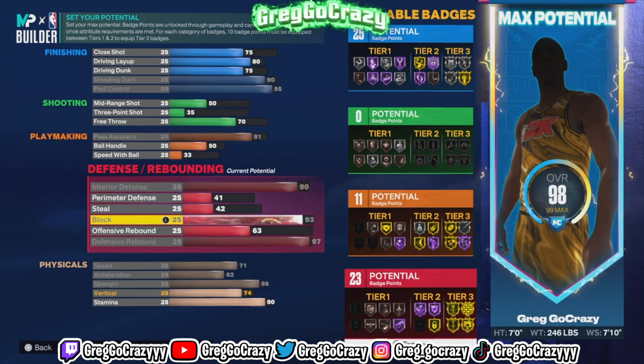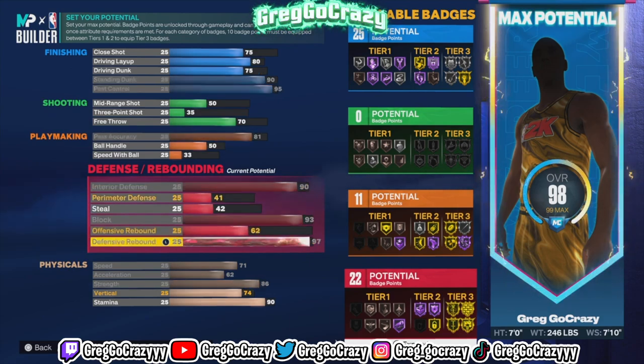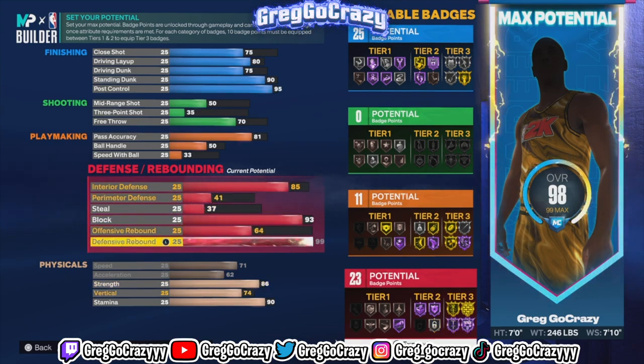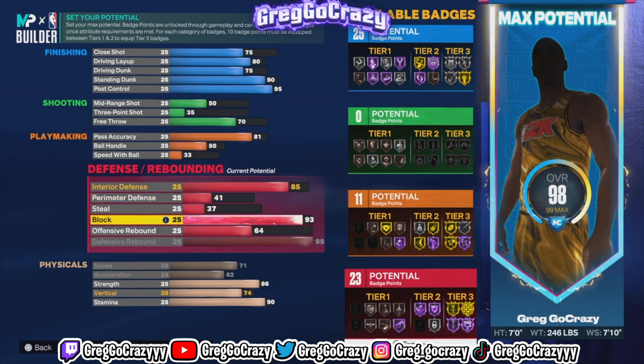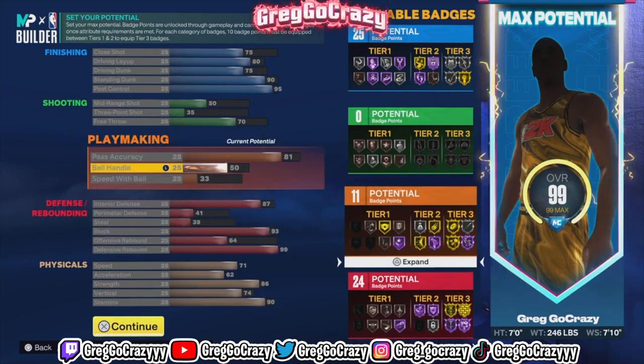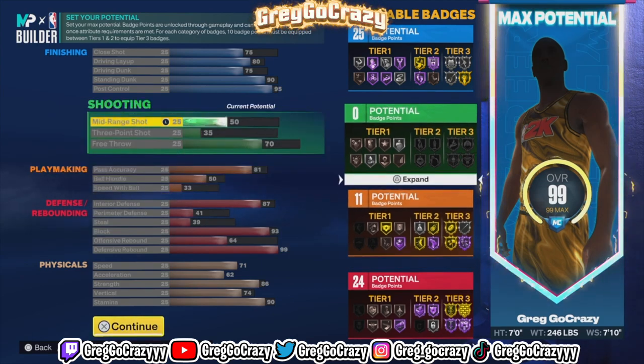I was tweaking things around so he could get Hall of Fame Rebound Chaser. You're seven foot, you're a center — you're going to need Hall of Fame Rebound Chaser, I don't care what anybody says. That's why I made sure defensive rebound was a 99. You can also get Break Starter on this build if you really know how to use it right.